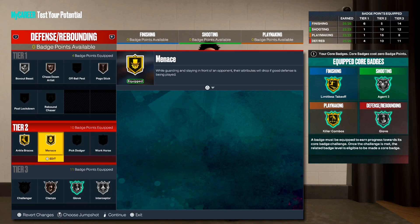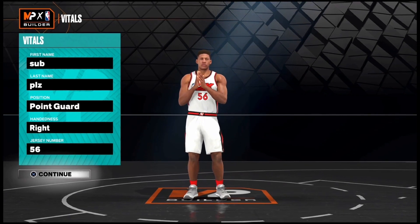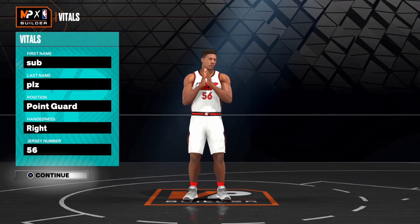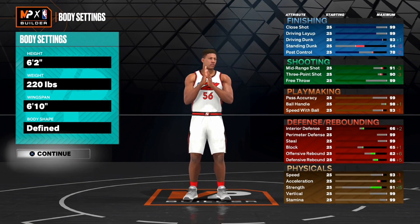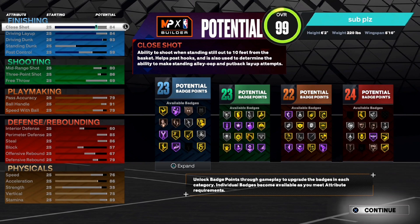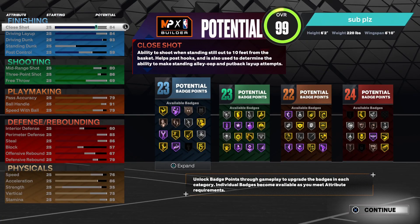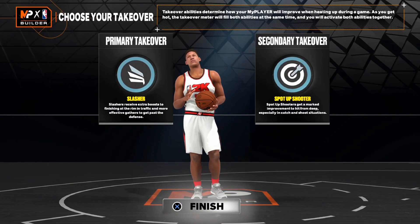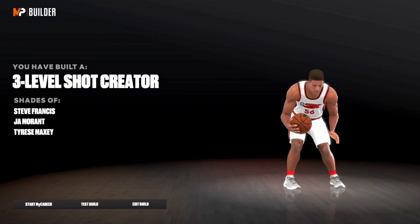Now let me show you how to make this build on current gen — PlayStation 4, Nintendo Switch. If you're on current gen, this is the build you'll want. Position is point guard, body settings are basically the same with a little higher weight. The build upgrades are essentially the same with very minor tweaks. Unfortunately you can't get 100 badges the same way, but I believe there's a glitch that gives you plus 8 badges on current gen. The takeovers are pretty much the same but slightly different, and we've built another three-level shock creator with shades of Ja Morant.